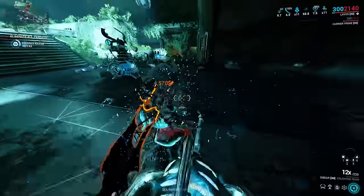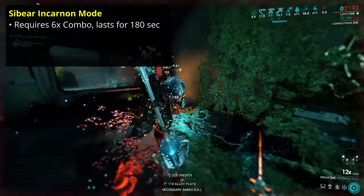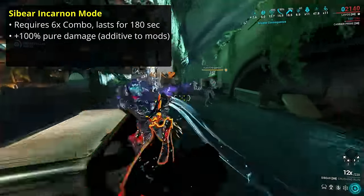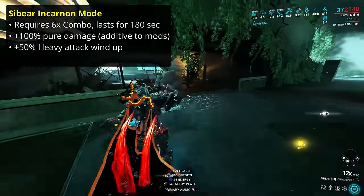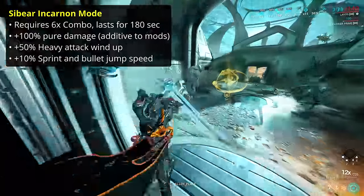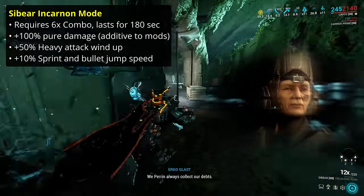With those challenges done, you get access to the evolution perks. Evolution 1, like all incarnon melees, provides you with a temporary stat upgrade on performing a heavy attack or heavy slam. You need to have at least six times combo multiplier in order to activate the incarnon mode of the Cybear, and it lasts for three minutes. The stat buffs are relatively minor: plus 100% melee damage additive with other pure damage modifiers like Pressure Point, plus 50% heavy attack windup speed, and plus 10% to both sprint speed and bullet jump velocity while active, even if the Cybear is holstered. This is one of the weakest transformation bonuses of all incarnon melees, and indeed all incarnon weapons.